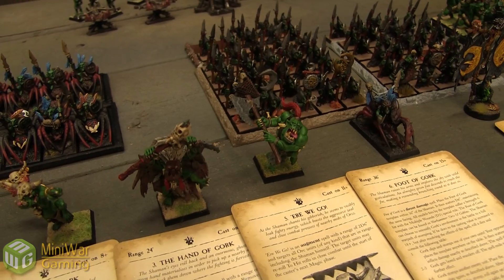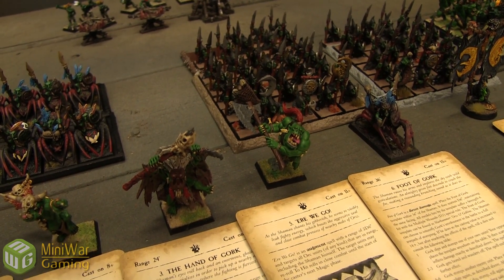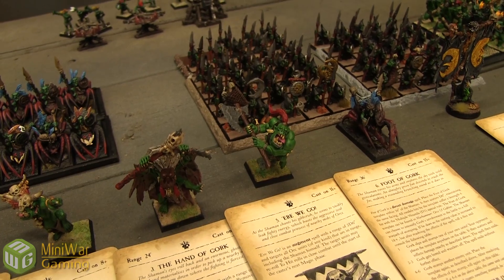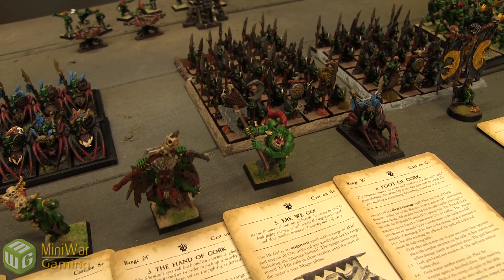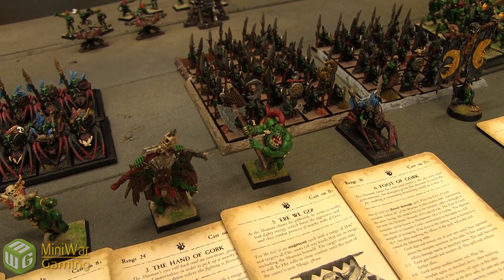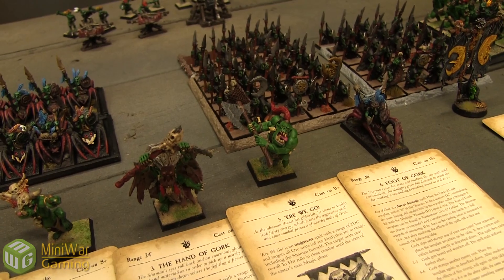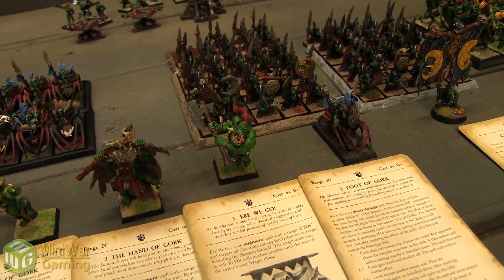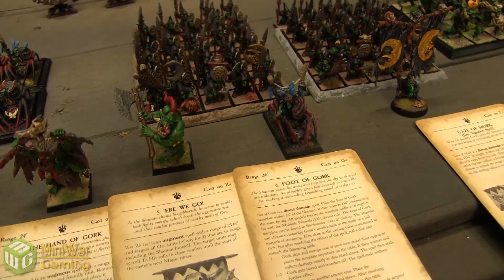Next, Vex is my Savage Orc Warboss — the Warlord with high leadership. His magic items are Glittering Scales and the Ogre Blade, giving him plus-2 Strength — putting him at Strength 6 or 7. Pretty good. He's also got Frenzy.